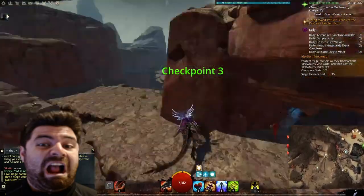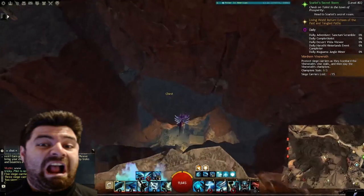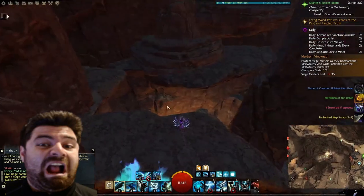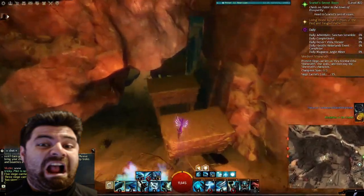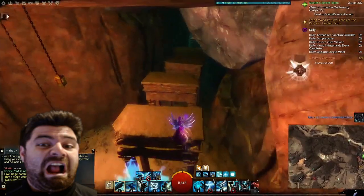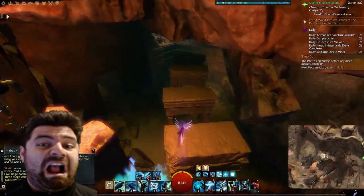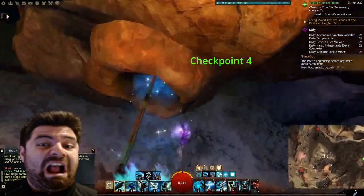Once you make checkpoint number 3, stay on the right side and hug the right side. We see a shiny chest, we want it, so we jump down and we get it. Then keep jumping through the hole to the next speed boost, the Velocity Elixir. Just keep pressing Spacebar — keep jumping across all these pillars, eventually go to the rock, and then keep jumping across all the pillars. Make it to the end and get to checkpoint number 4.